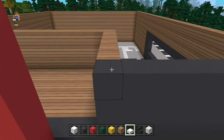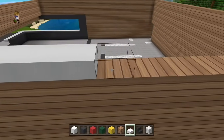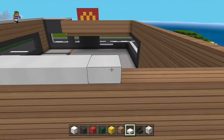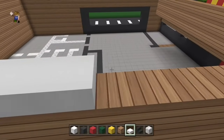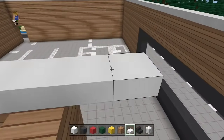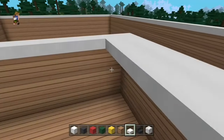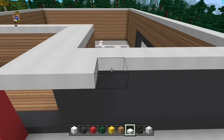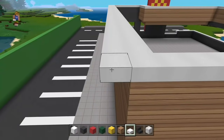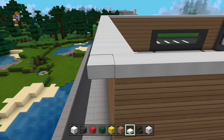Ensuite, au niveau du toit, vous venez mettre des dalles de quartz lisses au-dessus. Les dalles de quartz, vous allez tout simplement les doubler, puis les mettre vers l'extérieur, plus un vers l'extérieur pour leur donner un effet de rebord. Ce petit côté moderne. Donc vous voyez, déjà avec le logo et le toit, ça prend vraiment forme. Le logo, j'ai l'impression qu'il fait tout, finalement — sans le logo, il n'y a rien, c'est juste un restaurant.